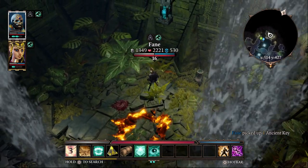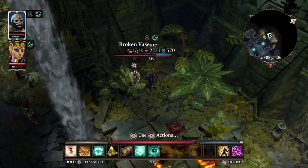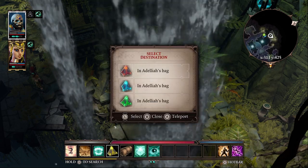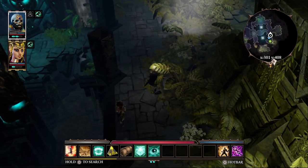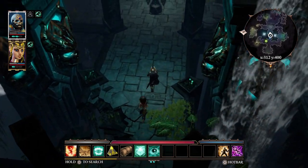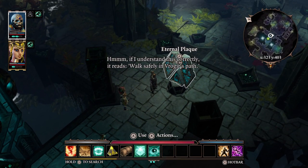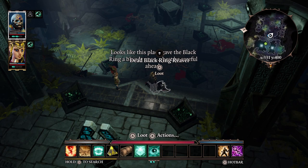Ancient key — we may need that. Otherwise, why would it be there? It's broken, yes. We now have a lot of different ways to teleport to each other, kind of like a puzzle. Eternal Plaque — if I understand this correctly, it reads: 'Walk safely in Vragir's path.' It looks like this place gave the Black Ring a bloody nose — best be careful ahead.